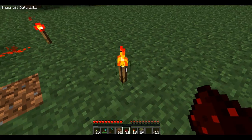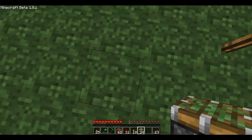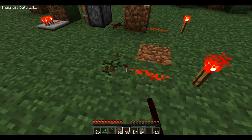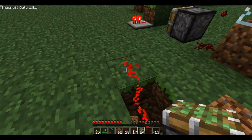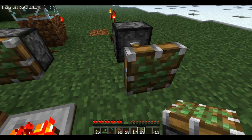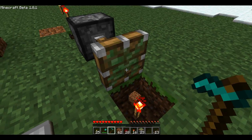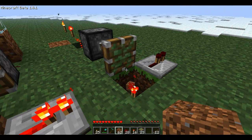I'll show you how to build this. Basically what you need to do is first put down a torch in case it gets dark. You have a strand of redstone like this, and then have a little dip right here into this piston like that. Then you need to put a dip here and a redstone torch so you have your output, and then your redstone repeater.